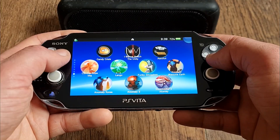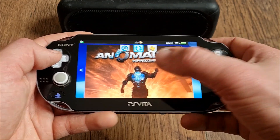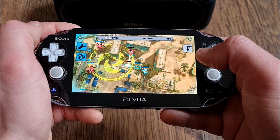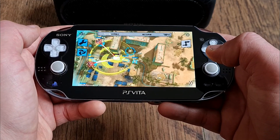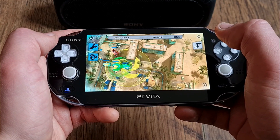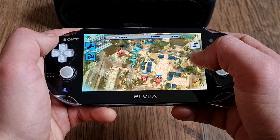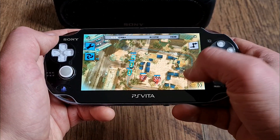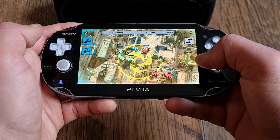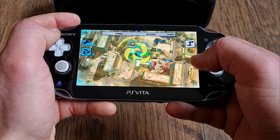Seventh is a port of Anomaly Warzone Earth by Rinnegatamante, originally also developed by 11bit Studios. This is a very original game — it's like a top-down reversed tower defense formula, so it's like tower offense or offensive defense. You lead an armored squad of vehicles through the town. You gotta destroy the enemy and save the earth from an alien onslaught. You plan the road, then strategically choose which units to deploy, and you also take control of a commander with special abilities that are vital for the mission to be accomplished. Graphics are pleasant, controls are touch only, and you gotta use a lot of tactical thinking. I found this game to be very fun and entertaining. Go install it today — don't forget your game files because you're gonna need them for this one.